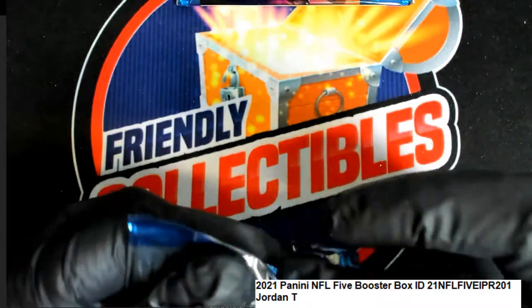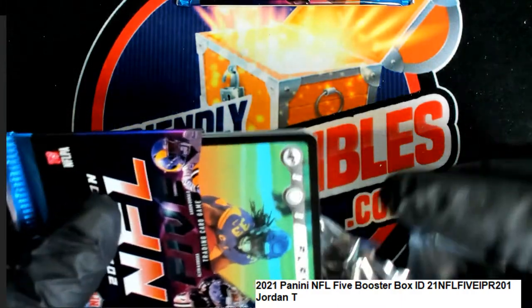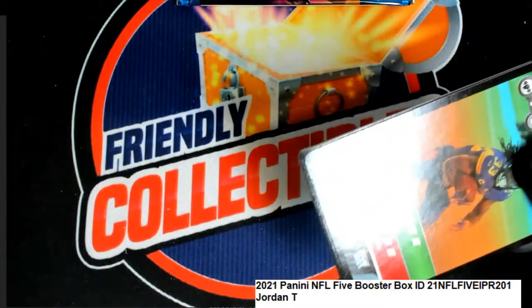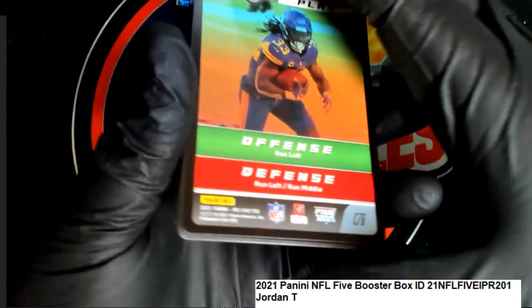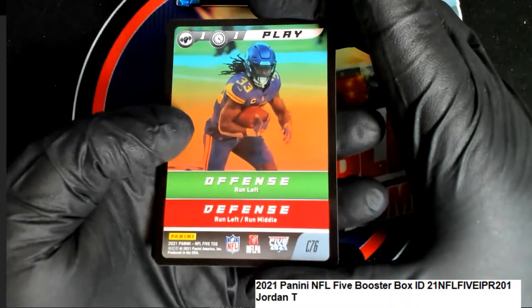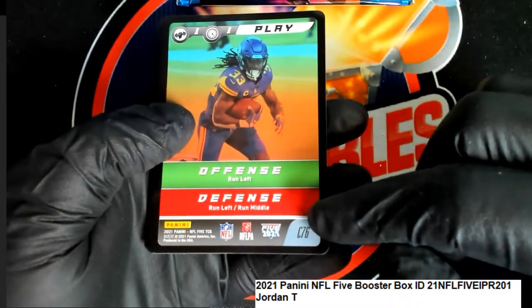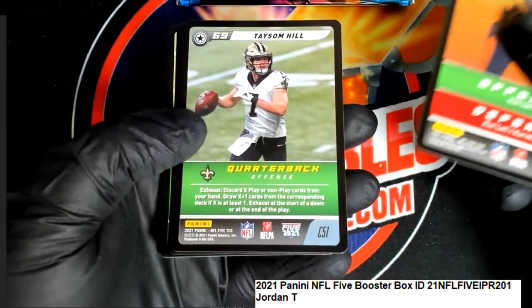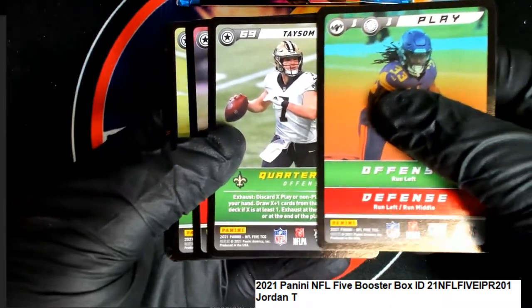NFL 5 is one of these card games that also has big hits, similar to what we've seen in Pokemon and MetaZoo. This one is centered around the NFL. We have the code here — C for common. These are gaming cards and they have big hits inside.